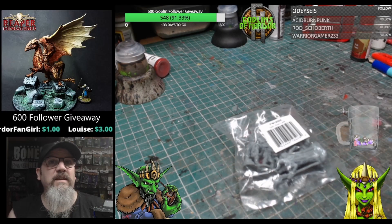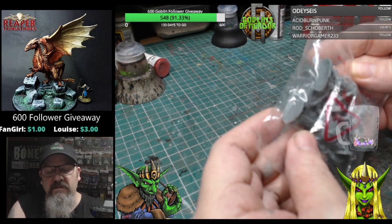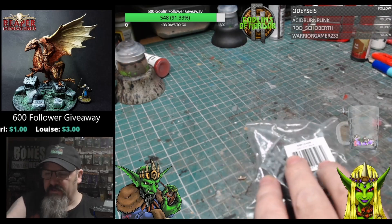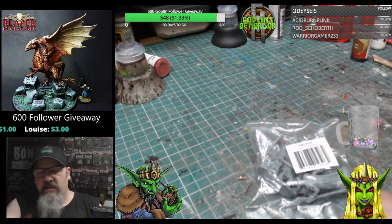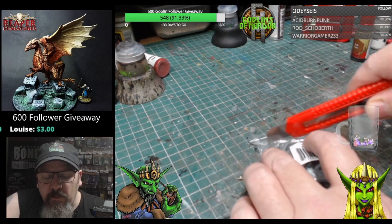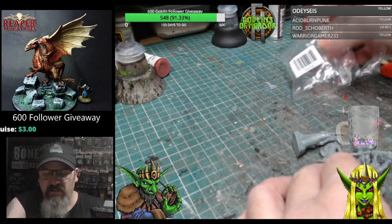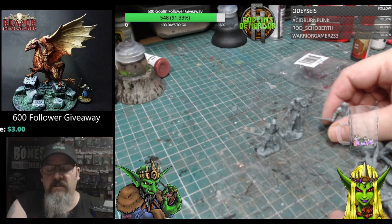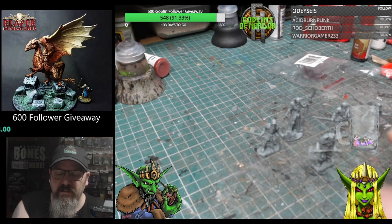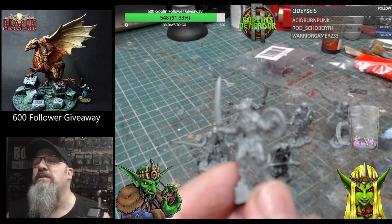Welcome Reaper fans! Today we have the Runewights — a little bag of minis. We've got one, two, three, four, five, six Runewights to have a look at today. It's just a short quick video to show you what's in this bag of goodness from the Bones 5 Kickstarter. Six minis and they are absolutely gorgeous.